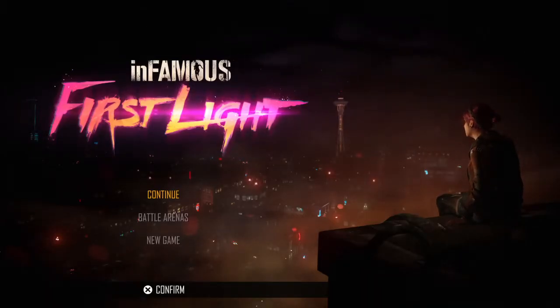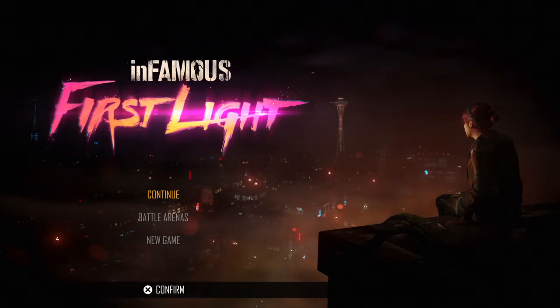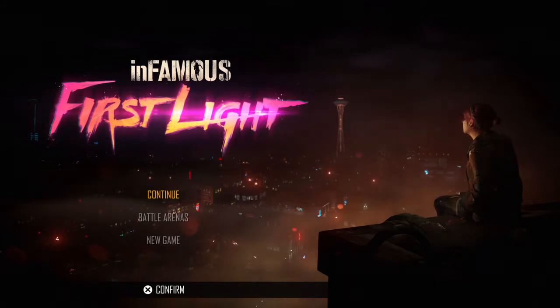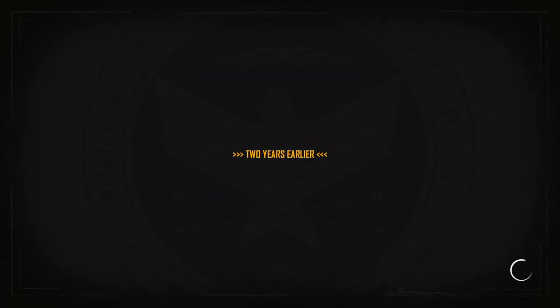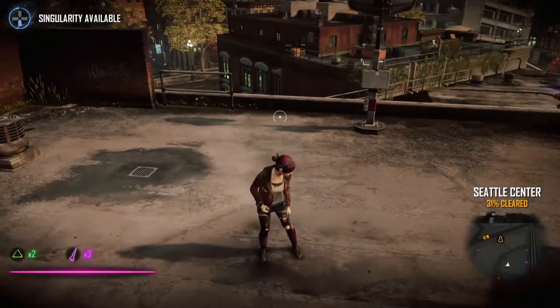Alright, hello everyone, this is the second part of my bonus videos from Infamous First Light. As I mentioned in the first part, since the game is over — spoiler, we killed Brent — there's only Fetch sitting on the ledge and only Brent's jackets are there. We only have two districts left to complete, so this isn't going to be a long part. After I'm done with Infamous First Light, I'll move on to this month's free PlayStation Plus games.